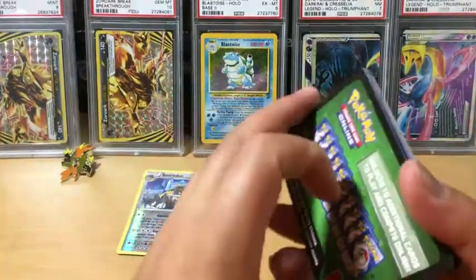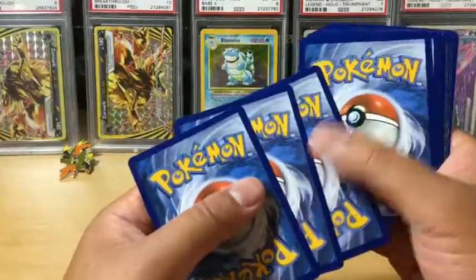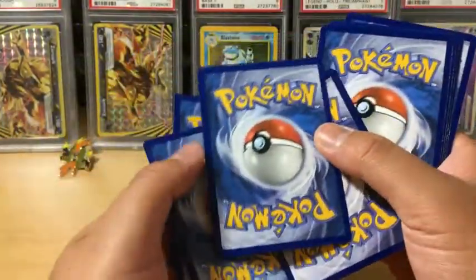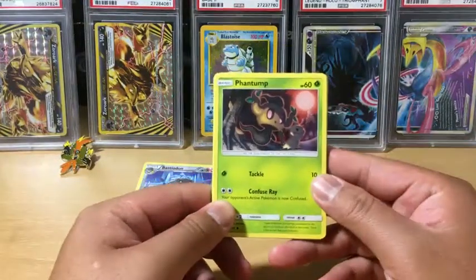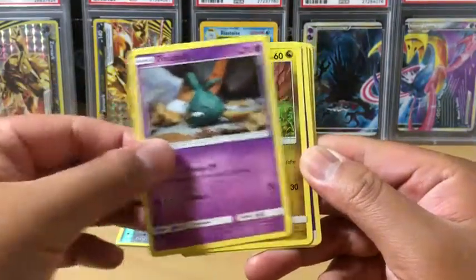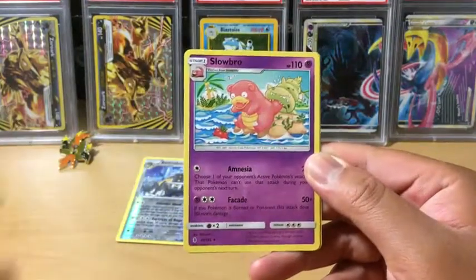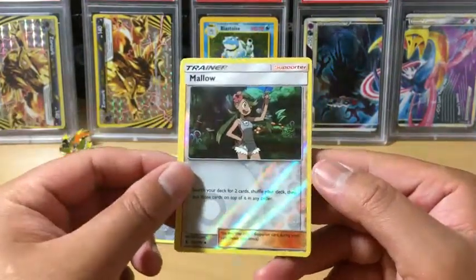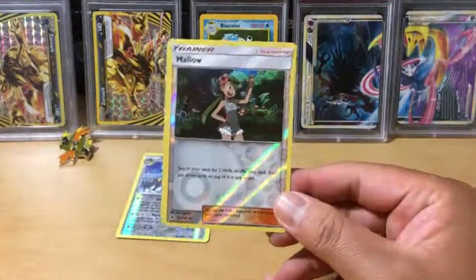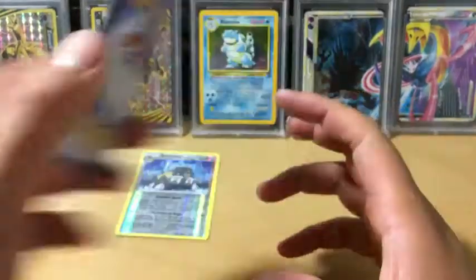We end up with a green code card, which is not a good sign. Oh wow, the corner on this one is not that good — oh man, this scares me. Let's see: we have a Phantump, Salandit, Wailmer, Trubbish, Jangmo-o, Psychic Energy, Gliscor, Komala, Slowbro, and Molo — which is the Reverse Holo and it's very miscut. The rare in the pack is a Talonflame non-holo rare. If we look at the back, you can see the corners on the Molo are not in the best shape — ouch.